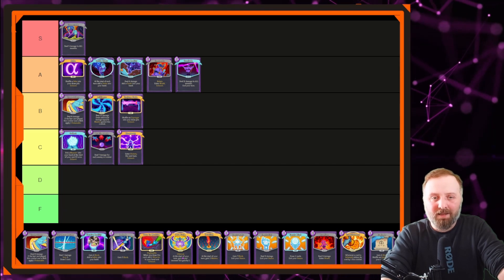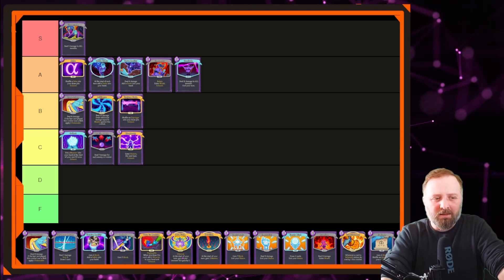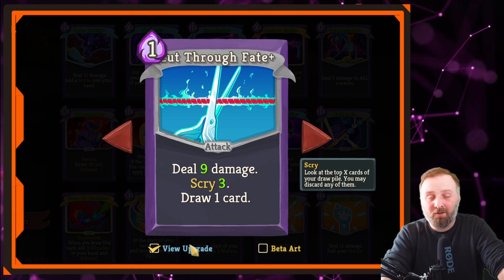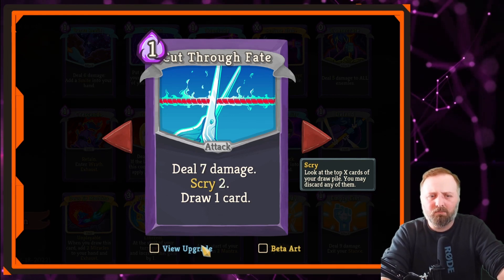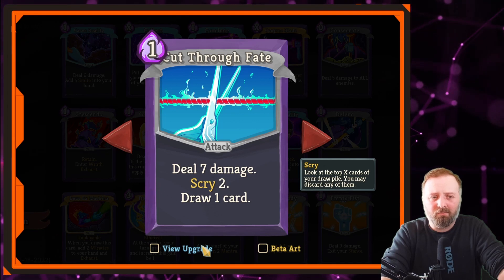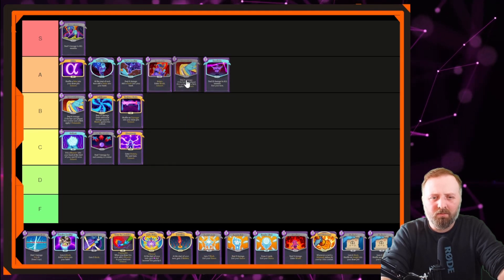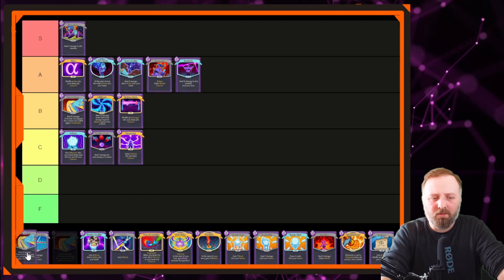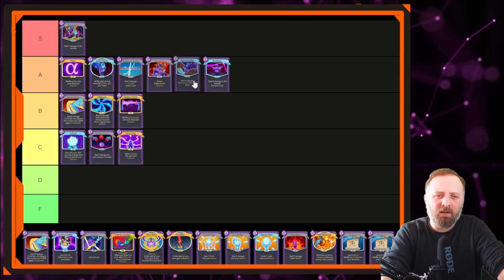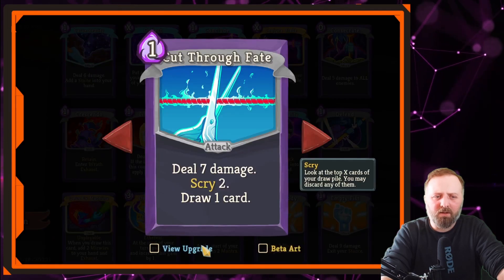Cut Through Fate — you get to scry and draw a card. The damage is just a nice bonus. Deal 7 damage, scry 2, draw 1 card; upgraded it's scry 3. Nine damage is cute but the main reason to pick one of these is for card draw. If it gets you drawing the better cards in the deck, Cut Through Fate is a good common card to get. We'll put that in A tier. It's better than Crescendo, so let's move Carve Reality down as well.